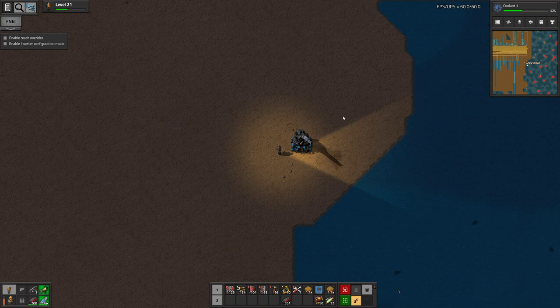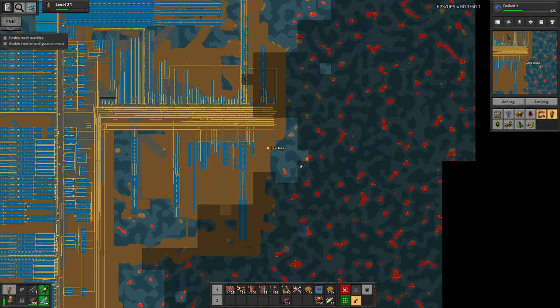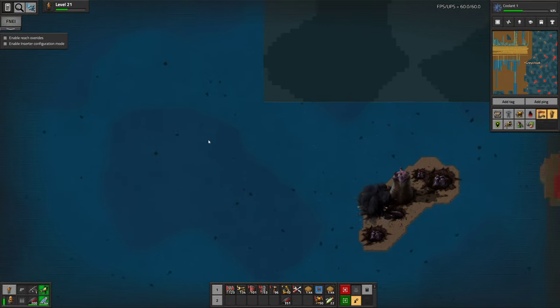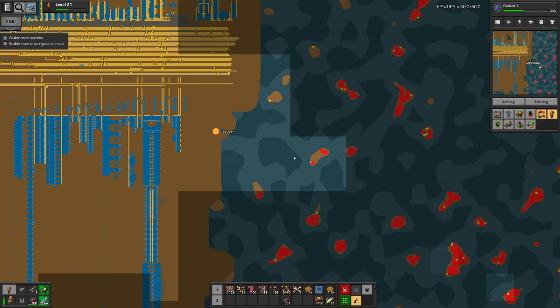Hello everyone, I'm Greek Luke, thank you for joining me, and welcome back to episode 189 of Factorio with the Sea Block mod, where we have finally got an artillery turret. I can't even begin to describe how happy that makes me, because now, hopefully at least, it should become a lot easier to just deal with all the worms and expand.